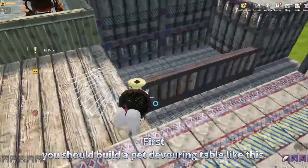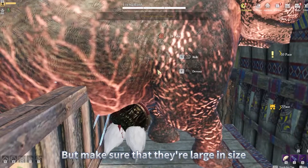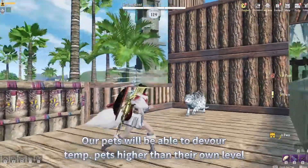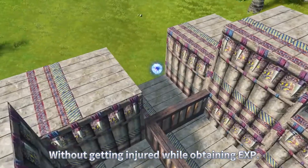First, you should build a pet devouring table like this. Then put the captured large temp pets on it, but make sure that they're large in size — I would say that elephants would be the safest. This way, our pets will be able to devour temp pets higher than their own level without getting injured while obtaining EXP.